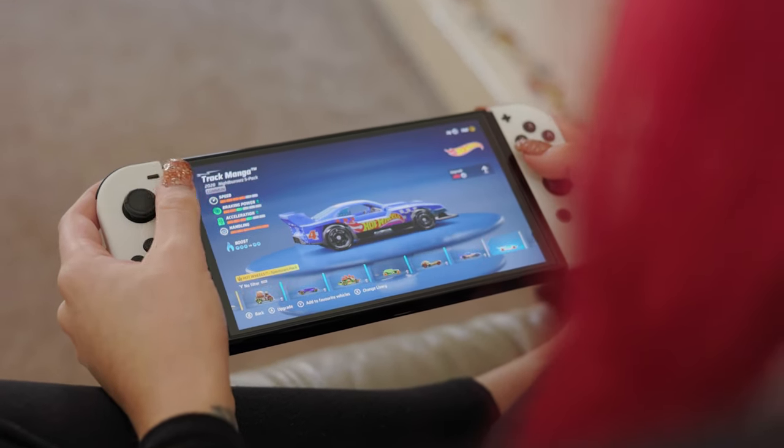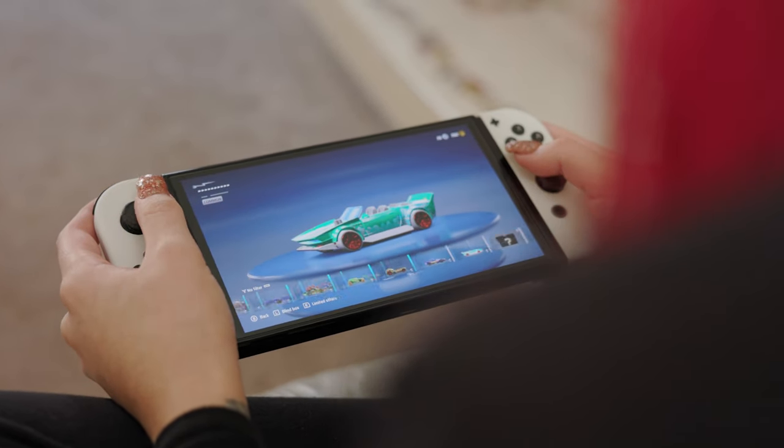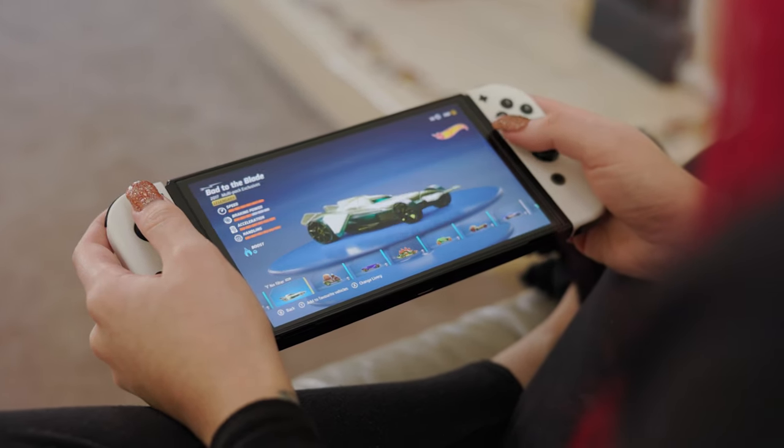In most other arcade driving games you can't really feel much of a difference between cars, unlike something in-depth like the old Forzas. However, I was pleasantly pleased to find that each car in Hot Wheels Unleashed really does handle differently — a burger van compared to an F1 car genuinely handles different, which is brilliant.